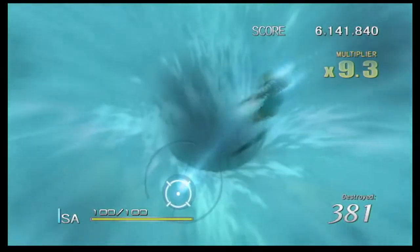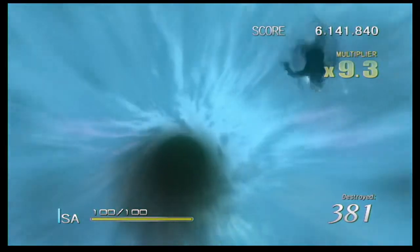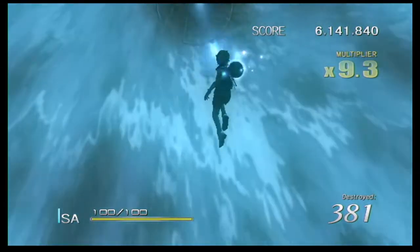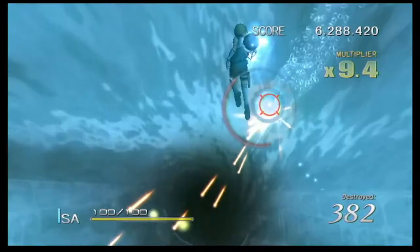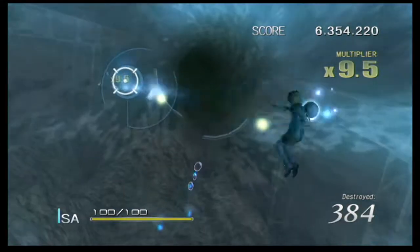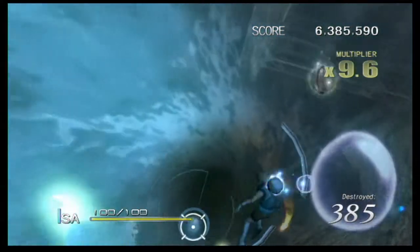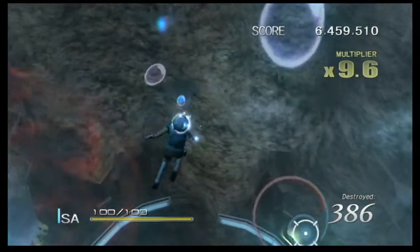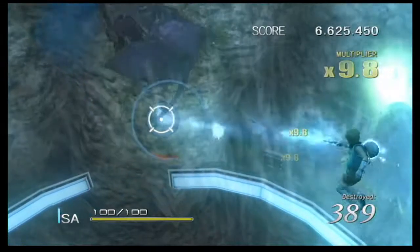On to the second half of the stage — now we're going to go really deep down into the ocean. You see those crabs walking around down there? They will spit out bubbles that, left unattended, reduce the amount of screen that you can be on. However, it turns out that the bubbles are in fact explosive projectiles and can be hit back at the many enemies to be found as we delve deeper and deeper into the ocean.